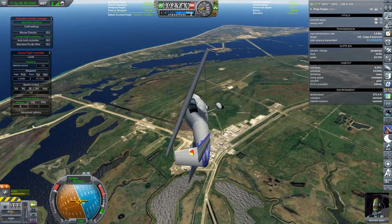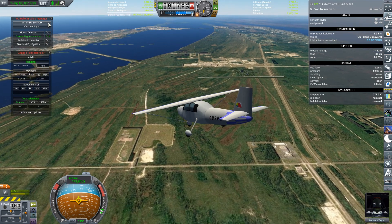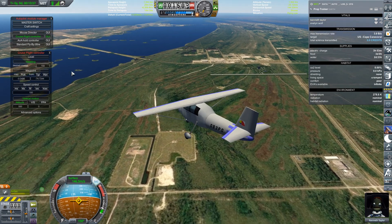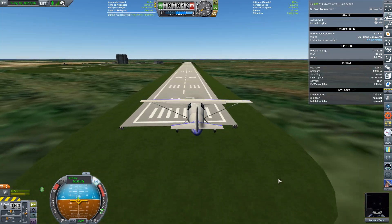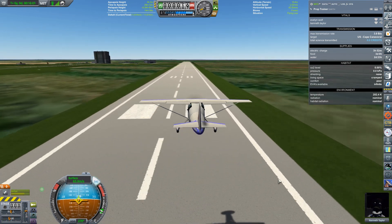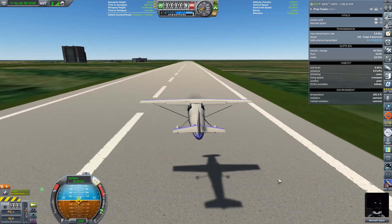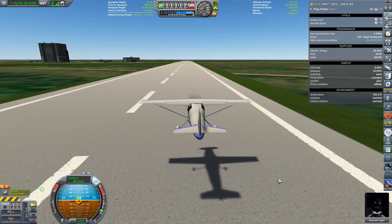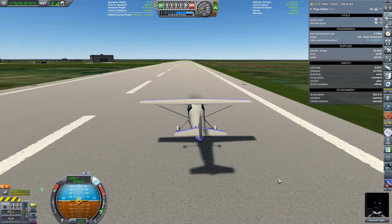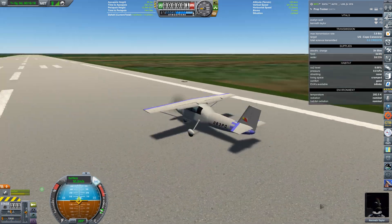I'm pretty much ready — I'm going to take it off the autopilot. All you have to do is take off the master switch, make sure SAS is back on, and you are back in control. Flaps deployed — I can see my shadow. Nice and slow. These wheels — you definitely don't want to have too much speed when you touch down. Little bounce. There we go. Brakes on. We're down.